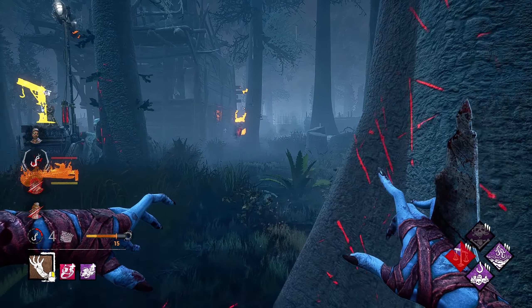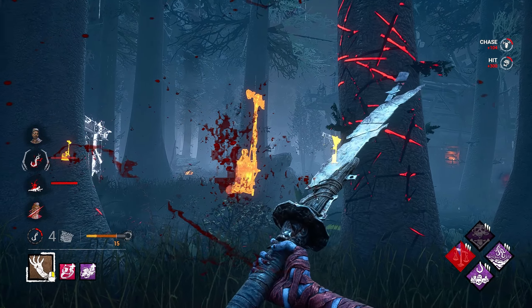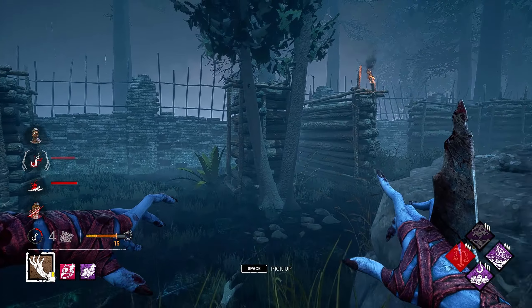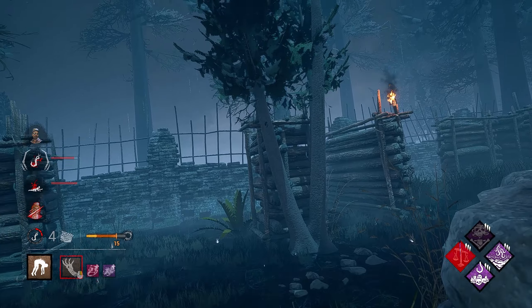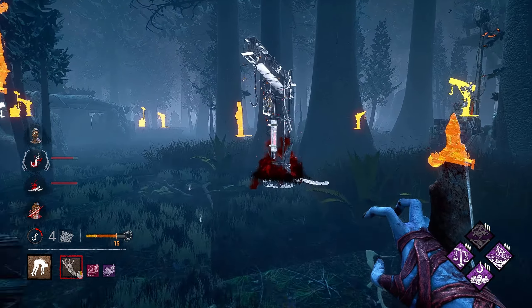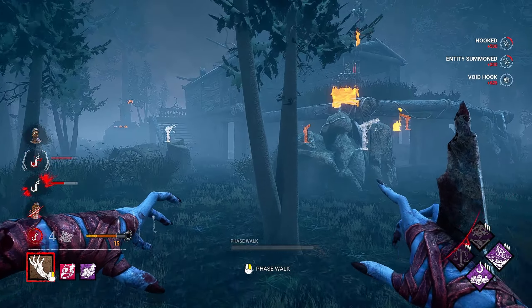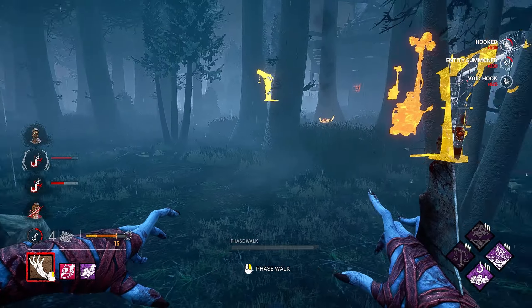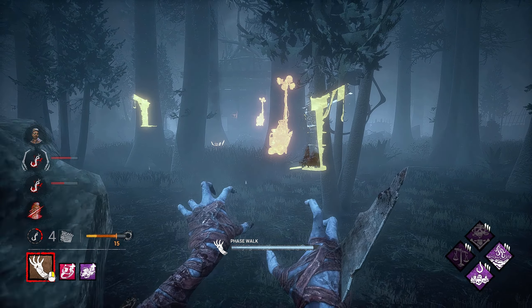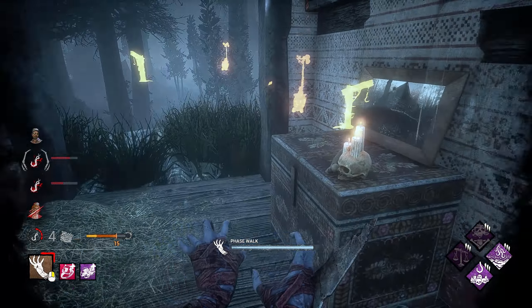Unfortunate — I thought I read him right both times, but that's okay. Doesn't save him too much. We can go ahead and eat the DS now if he has it. Nope, cool — we just get another Scourge Hook. This is where Akaiowich had Pain Res instead of Monstrous Shrine, but I get the idea.